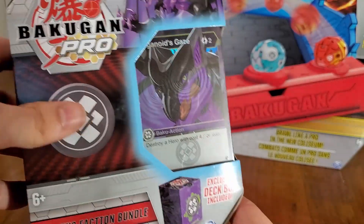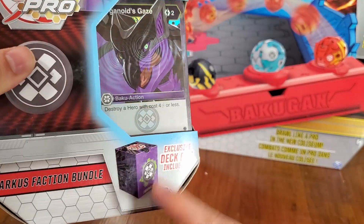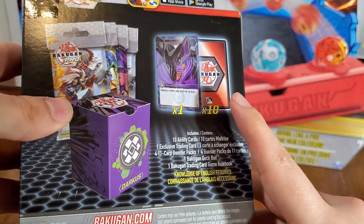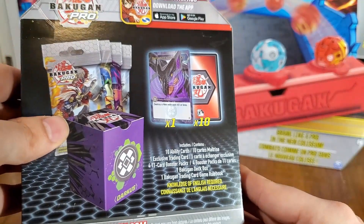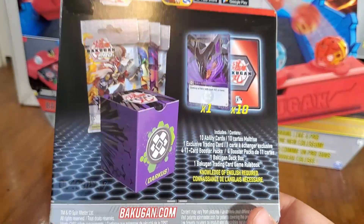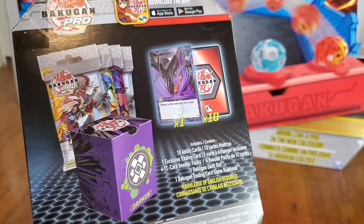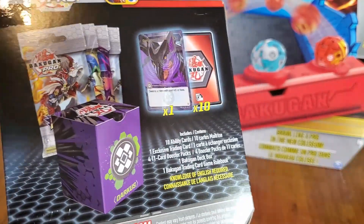This is part of one of the new Bakugan Pro products. Faction Bundles — one for each faction, obviously. It's got a deck box inside, it's got a cool foil promo, it also has four booster packs, and a ten-card selection of darkest cards. These are really cool — a really good way for newer players to get into the game. When those blind boxes finally come out, you grab three of those, pick up one of these for a faction you like the most, and then you're good to go with a really decent deck.